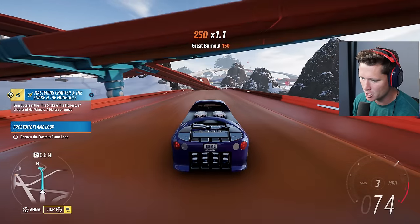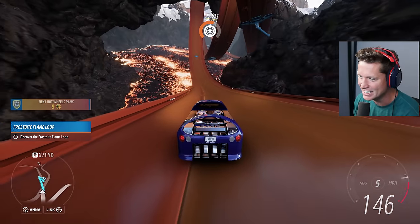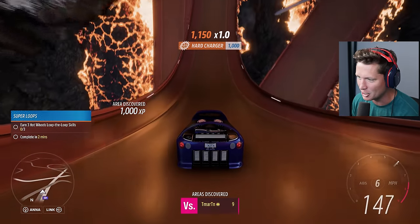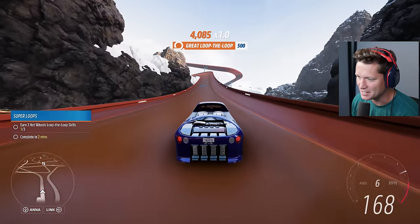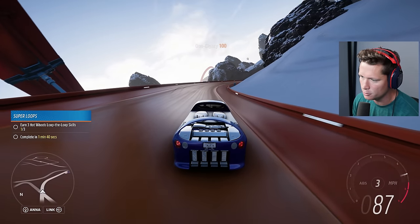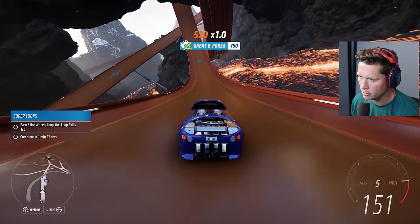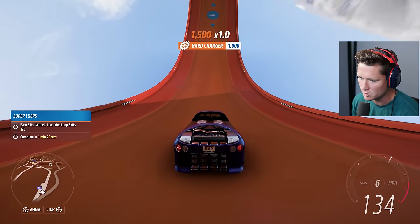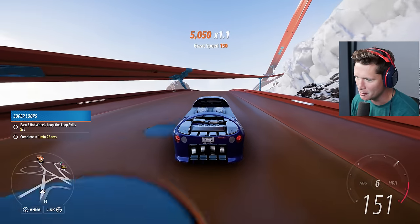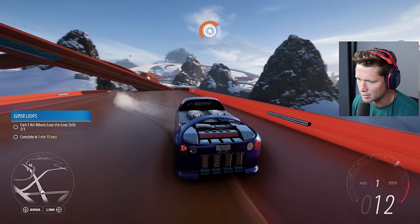We're over a volcano - let's go! Nine medals away. This is the Flame Loop - that's gonna get us two. Down to seven, we're close. This is insane - look at that, just through the lava! Now it looks like we started up Super Loops. It says earn three Hot Wheels loop-the-loop skills in one minute and 39 seconds. Can we just turn around and do the same loop again? I assumed it was three different ones - we got two out of three. Let me get a little more distance so we can carry speed, flip this thing around and do it one more time.